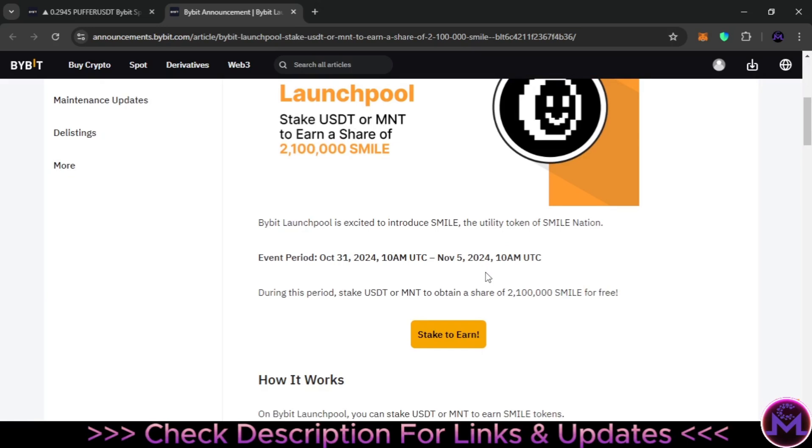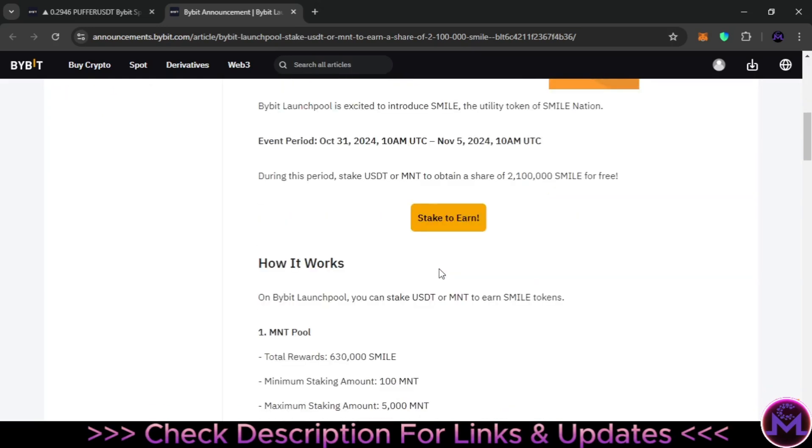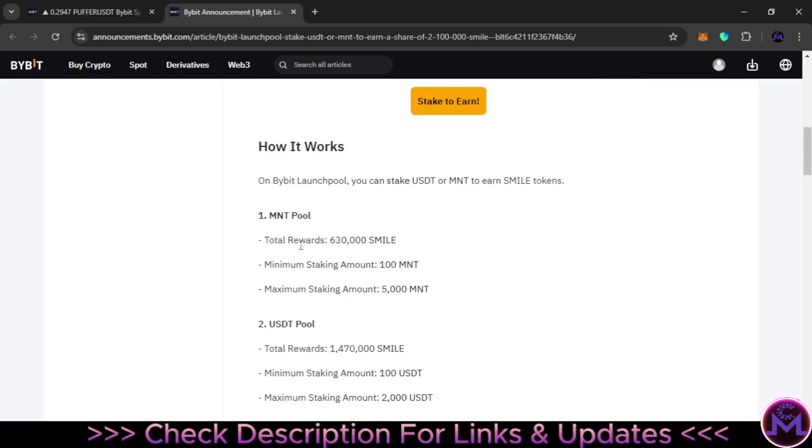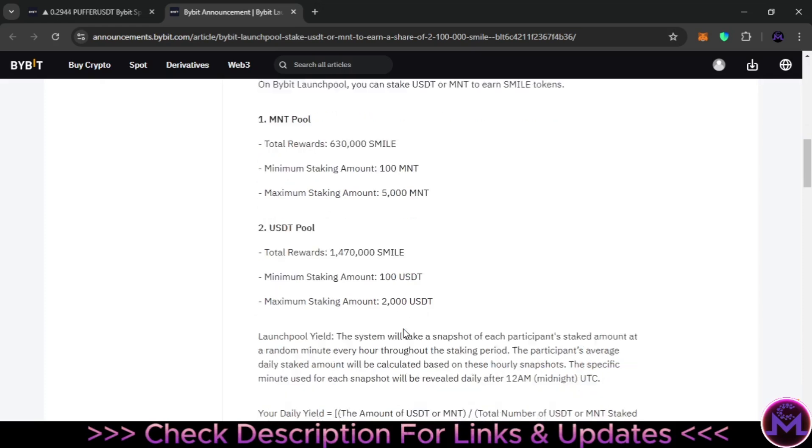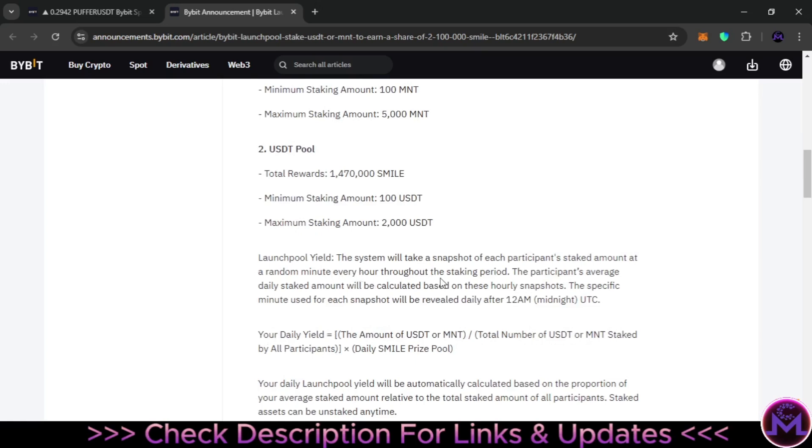This is six days of earning — every day you can earn a share depending on how much you stake. You can find all the information here. The MNT pool has total rewards of 630,000 SMILE. The minimum you can stake in this pool is 100 MNT. You can also earn SMILE by staking USDT. They will take a snapshot of how much you've staked every hour.